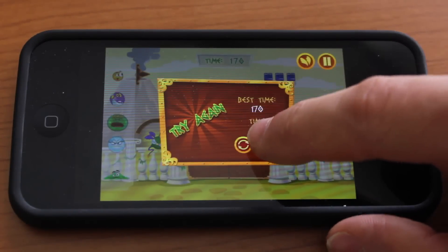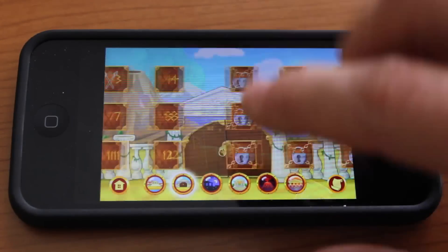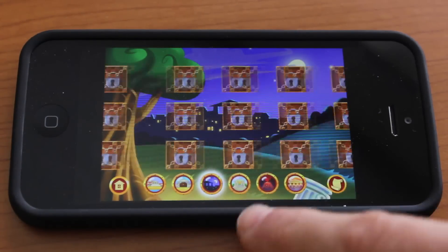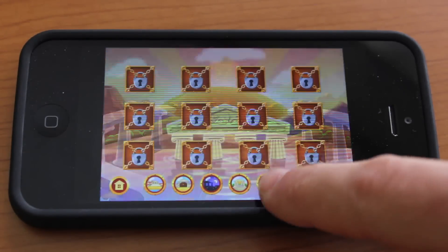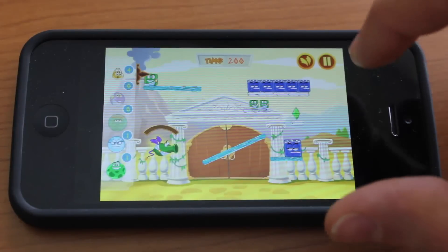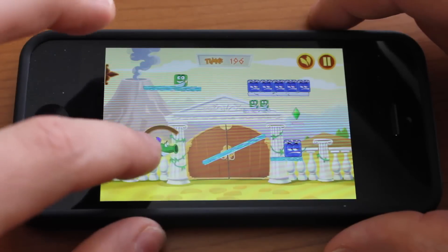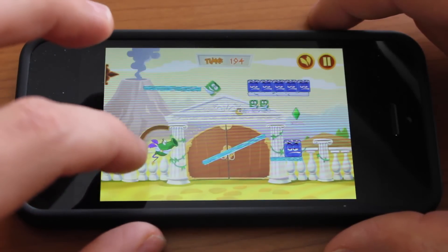So let's go ahead and jump out and explore some more levels. As you can see there's a variety of worlds that you can unlock. They are locked at the moment, but you can play through the game to unlock them. We'll quickly jump through the levels to give you a quick preview of what it's all about.